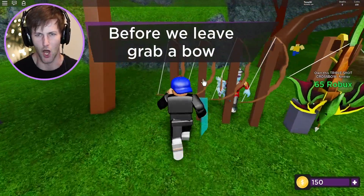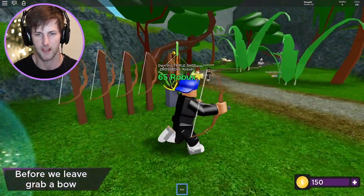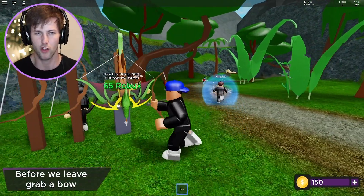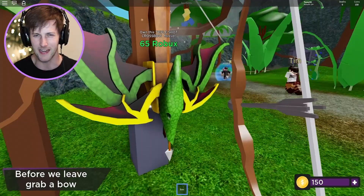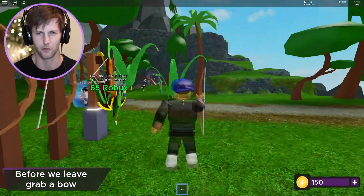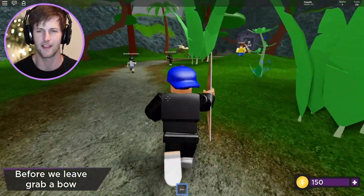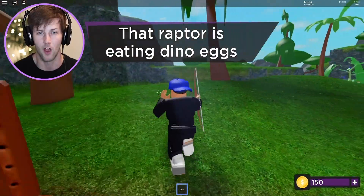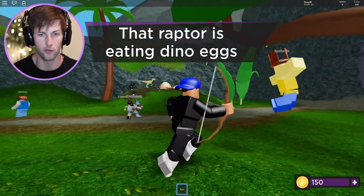Before we leave, Tim says to grab a bow. Your boy's got the bow! You can also get a triple-shot crossbow permanently. Will I even need that though? This map is all about dinos — I'm not sure why I'd need a crossbow. Unless I keep playing this one... oh no, there's a raptor!